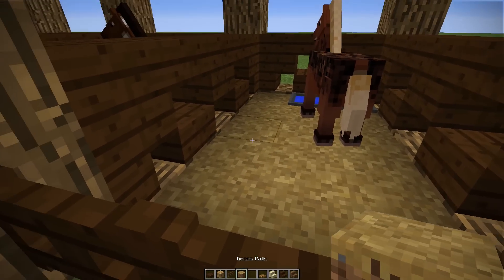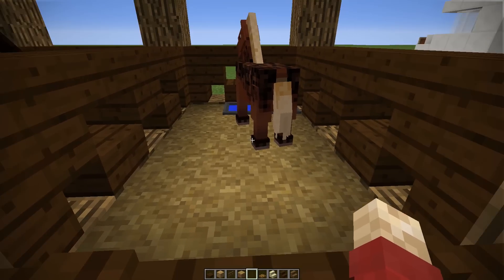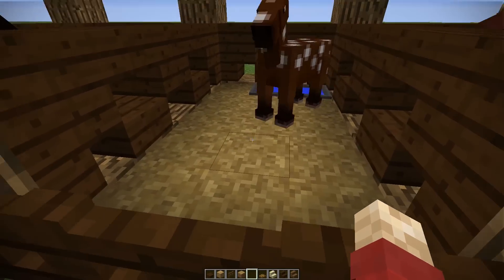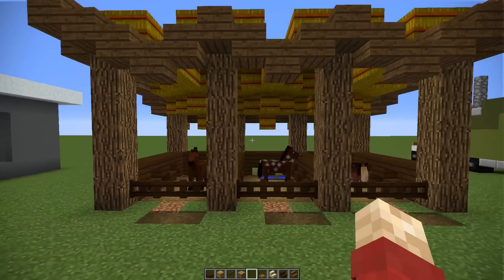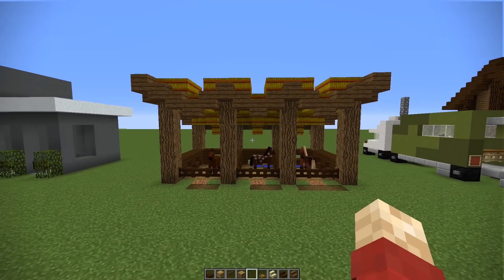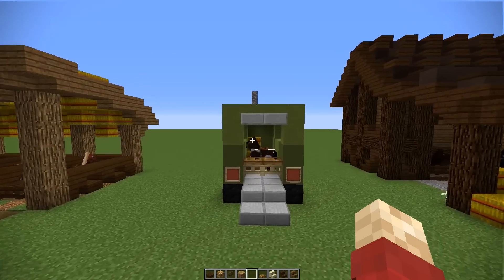Of course, you could just use fences, but this does look a little nicer and more solid in particular. But you can still see through them and it keeps that spacious air about it. We also used the path block, which you just whack the grass with a shovel to make it look like the horses have been using it.